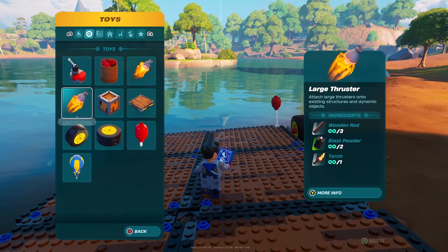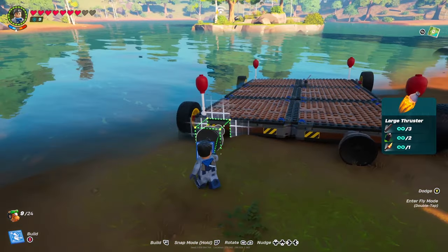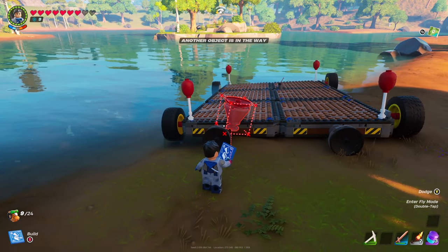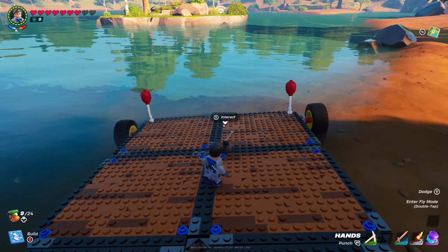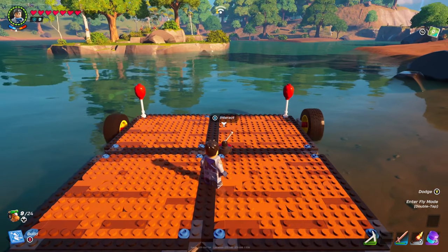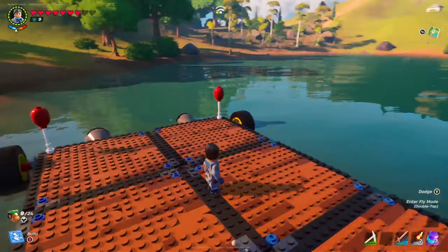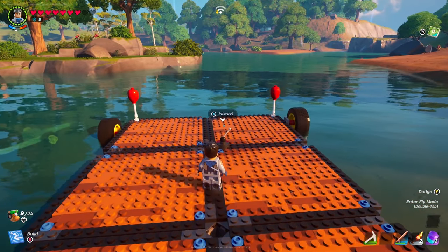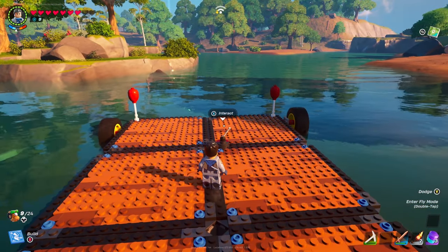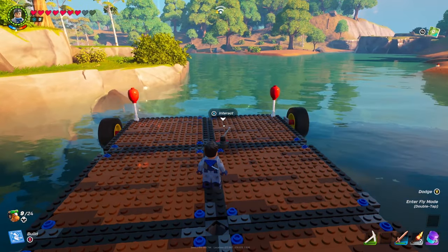What you want to do is apply two large thrusters at the back depending on where you are building your boat. Let's see if it works - we just got to boost our way into the water. As you can see we now have a floating boat! Let's go further into the water. This one is not going to sink at all because we have designed it in a good way.